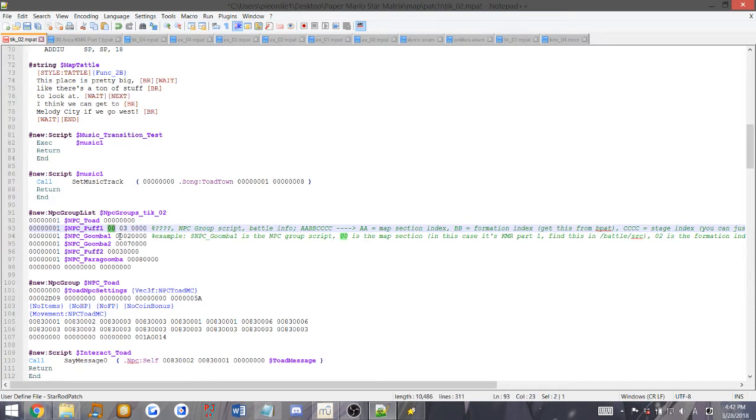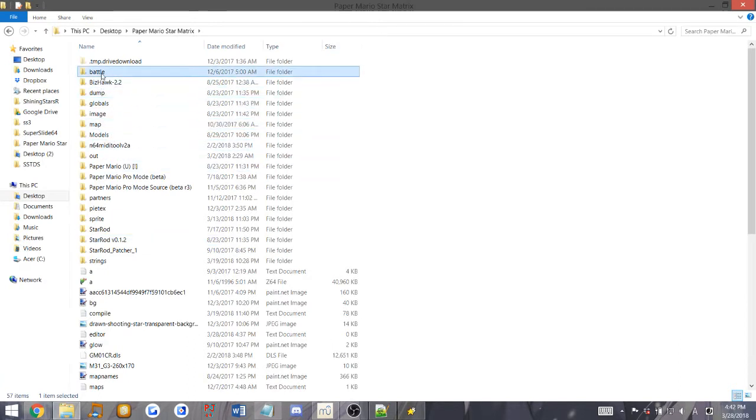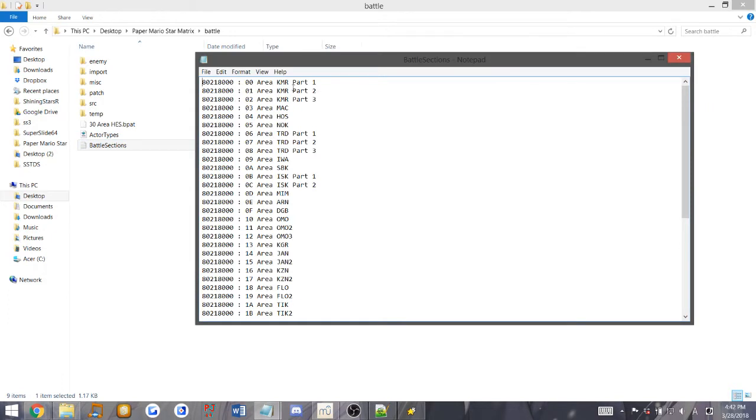We have a section index. This is the battle section of the game - this is where you'll find each different enemy you can use in each different section. Let's go to section 00. If you go into your Star Rod folder into battle and to battle sections, this is the section list. KMR corresponds to Goomba Village and the path between Goomba Village and Toad Town - basically generic enemies like Goombas, Koopas, Paratroopas. We're going to be calling 00 right here, which is the number you call it by. Each one has its own ID for each different section, like Mac which would be Toad Town, Shooting Star Summit, Jungle area. We'll be using 00, which is the ID for the section.